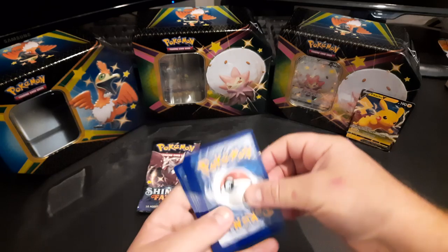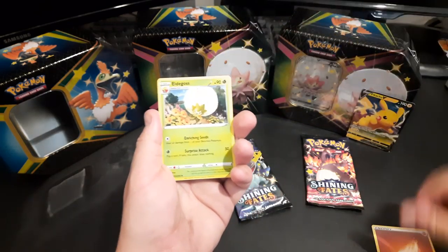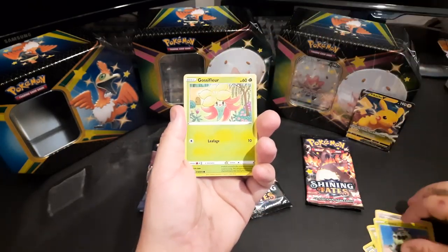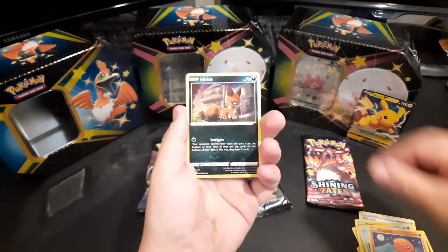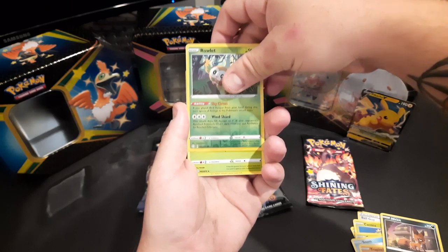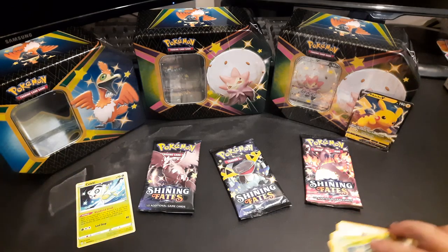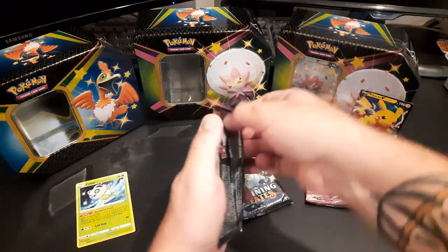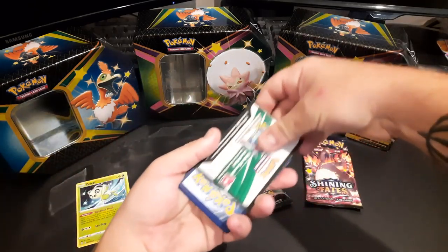I'm still hunting the V Max Charizard — there's the code, enjoy it. Opening the first pack: fighting energy to start, Eldegoss, Tropius, the banana Pokémon, ball guy, Cacnea, Gossifleur, Snom — got a shiny of them last week — Trapinch. We have our first reverse holo Ralts of the day, and starting it off we've got a Celebi non-holo rare. I do like the Celebis, so we'll keep her.